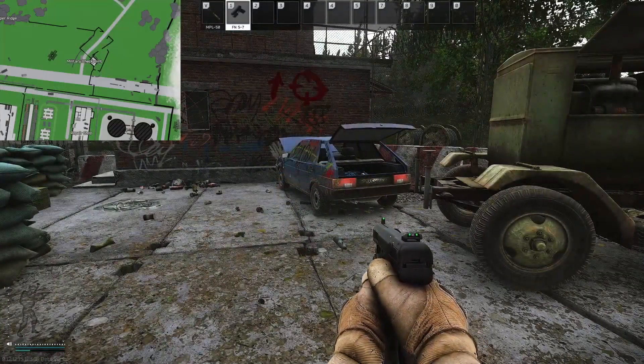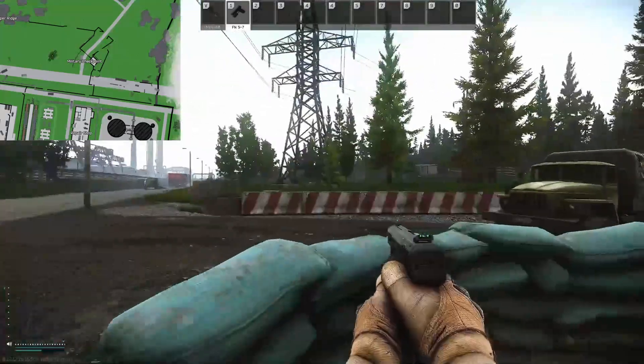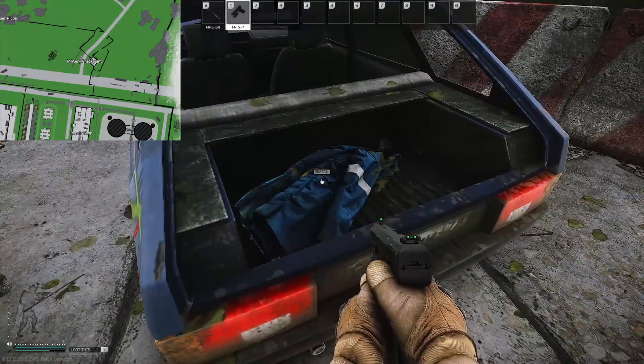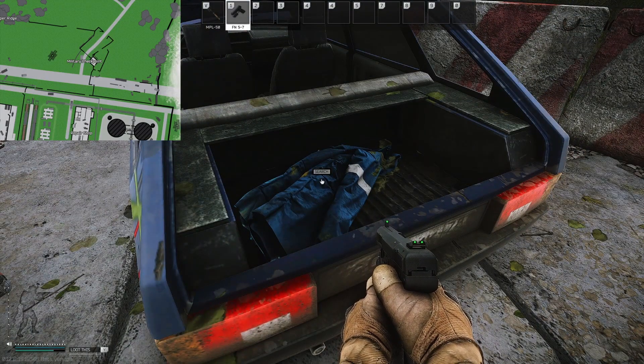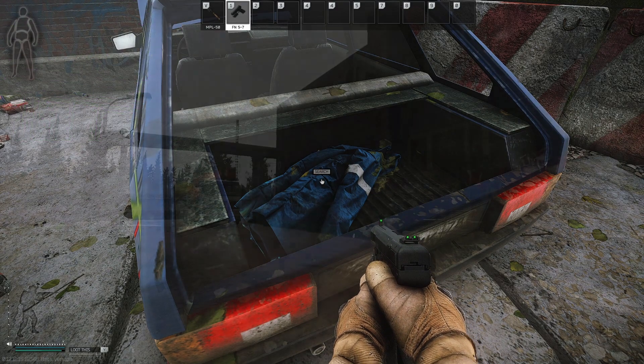In true Tarkov fashion it wouldn't be a guide video if it didn't start raining halfway through, so we're going to have that fun as well. The next one we have is a military checkpoint — this car with a jacket in the back. This jacket is one of the spawn points for some keys which you need for quests later on, and it also does have medical items in it.